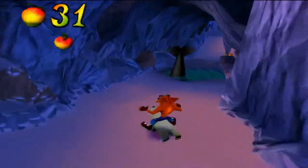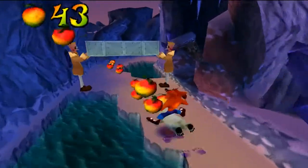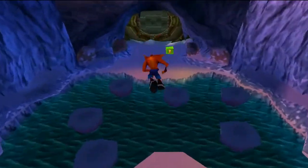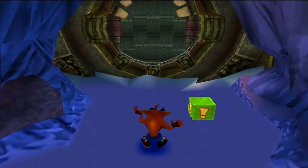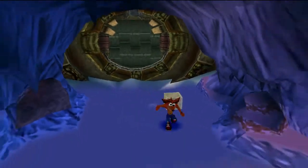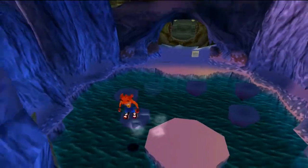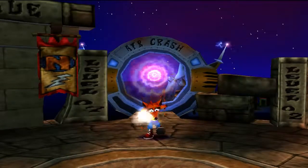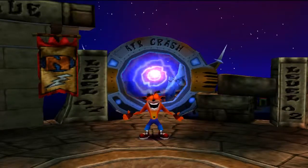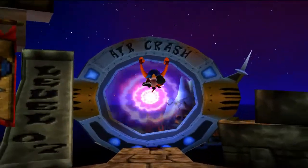Dodge these nitros, grab the box, some Wumpa fruit — there we go. There's the secret passage back there. We're going to nitro the box and grab the gem real quick. We gotta parkour right here — that was close but we got it! We are off to the secret warp room, going to 100% Air Crash, and we got the crate gem for Bear Down. That's another level 100% in the third warp room, and now we're finally going to 100% the second warp room.